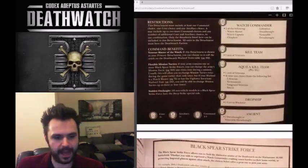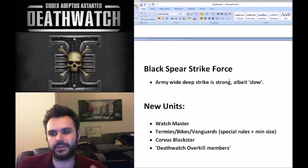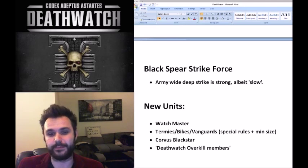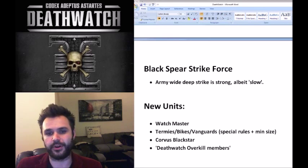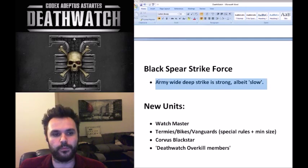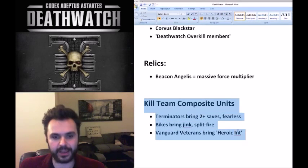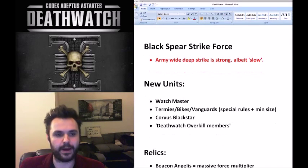Army-wide deep strike is strong, like in a Legion of the Damned detachment, but it's a slow way to deliver your army. It relies on having another alpha strike to distract the opponent, and requires reserves manipulation - things like servo skulls and comms relays. I'm not a massive fan of this formation; it's a little bit slow, but if you want to field kill teams they go hand in hand with the Black Spear Strike Force.